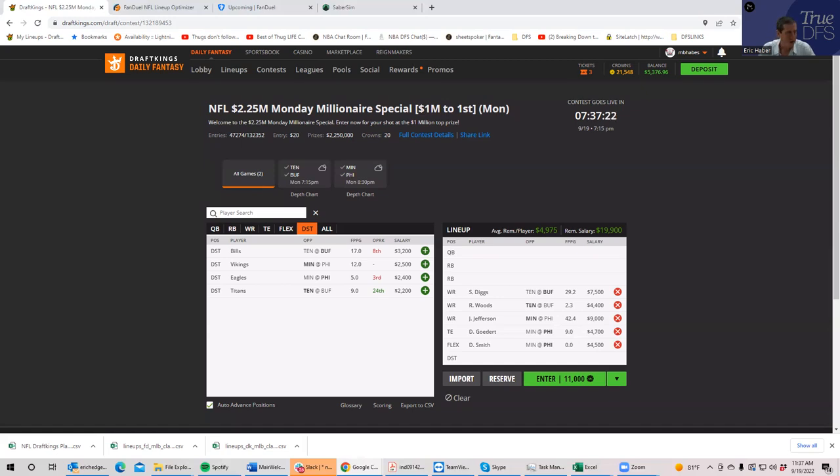If you can afford the Bills defense, great — buy them. They're the best option. The Eagles would probably be next, and then the Vikings, but it's really about which one fits your lineup. There's just way too much variance in defense to make it a top priority. For the record, Buffalo — big surprise — is the best defensive option.